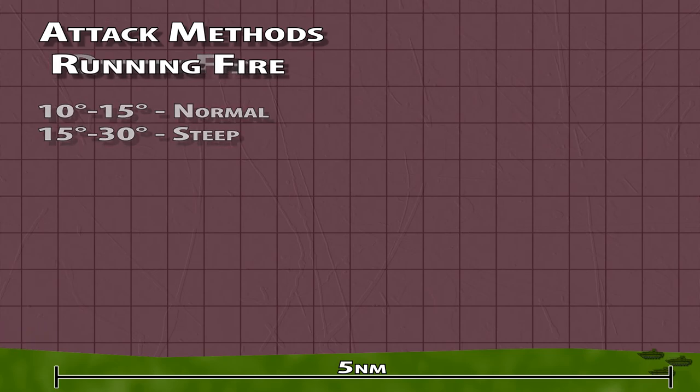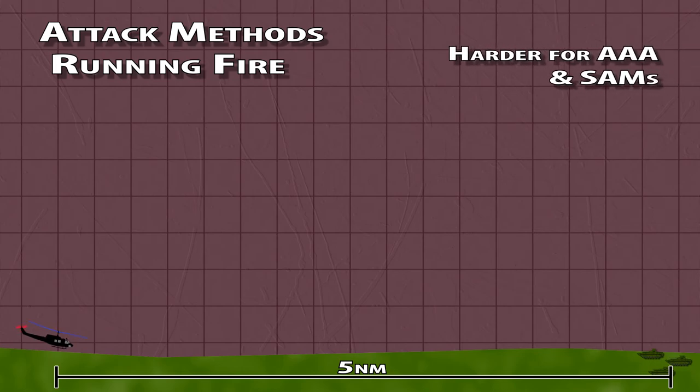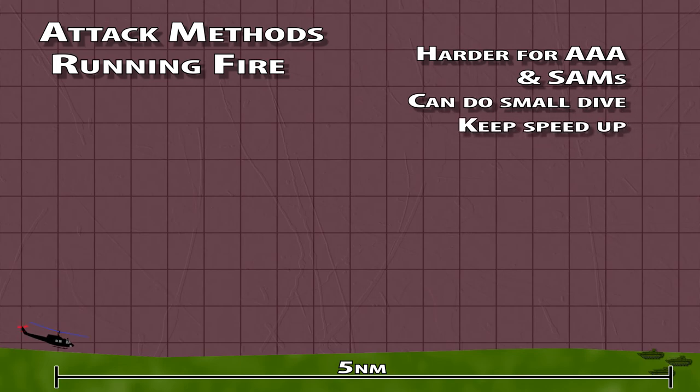Running fire is our last option. It's a forward flight delivery method that should help you hide from SAMs and AAA. A small descent can be performed to aid stability. Don't fly slower than your best climb speed — the faster you go, the less time you'll be exposed, however you'll have less time to fire. Start at about 5 miles from the target with terrain masking. At about 3 miles, climb just high enough to see the target. When you're within range, start a small dive and fire. Quickly break off and use terrain to cover your exit.